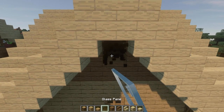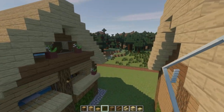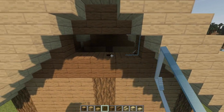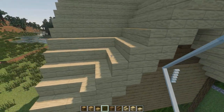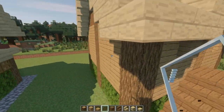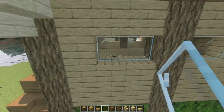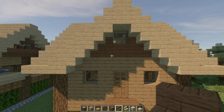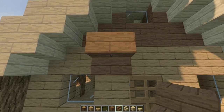Now we can put the windows. Remove the following blocks from the house and replace with glass pane. You can use any color you want but for this video I am going to use simple white glass pane. Select your spruce stairs and put them under the glass pane so we can put the flowers next to the windows.